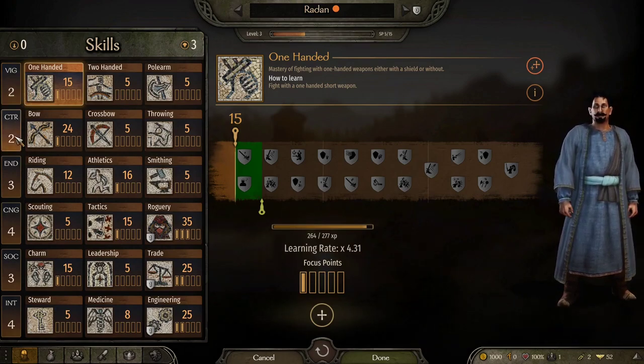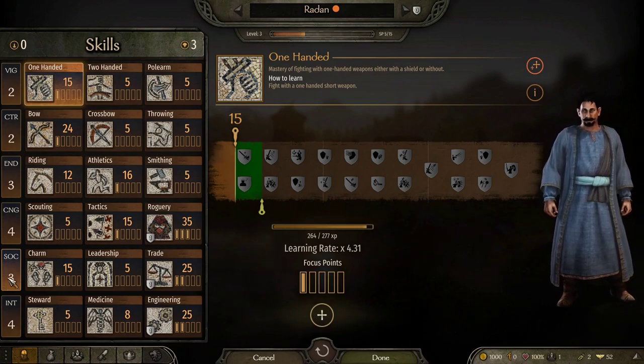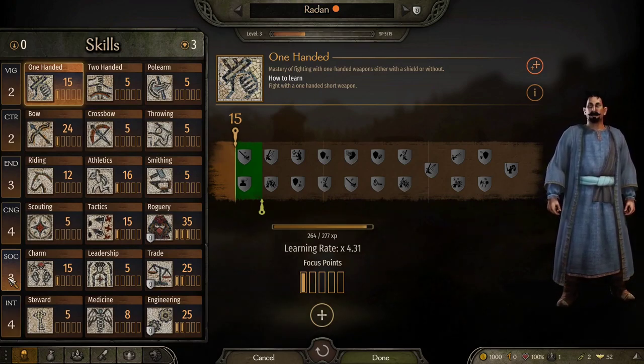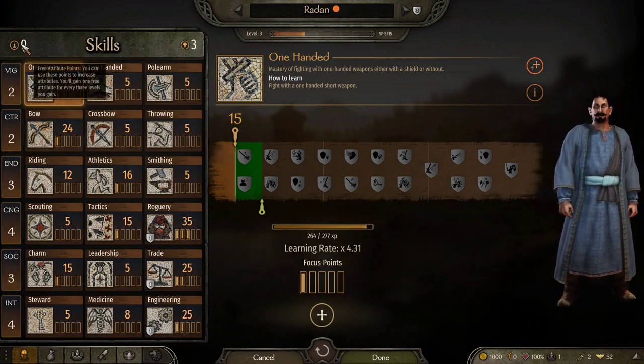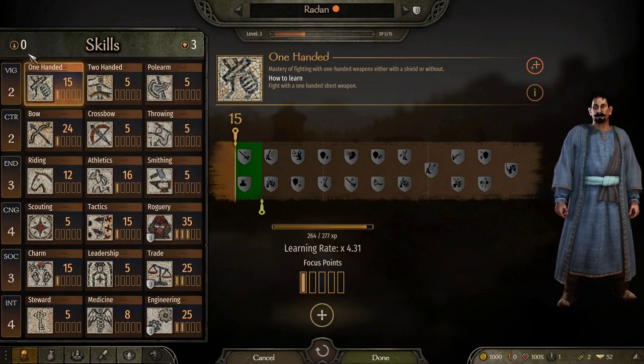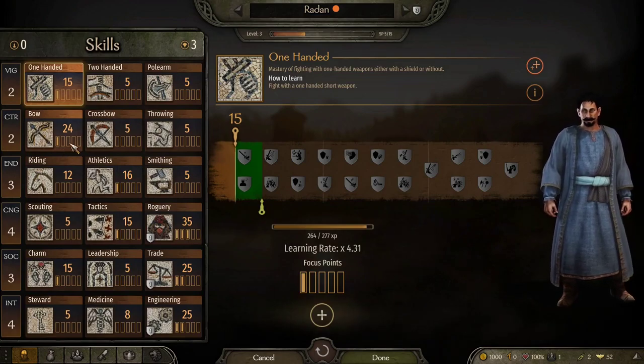You can't really tweak these when you're doing character creation. In Warband you could tweak them a little bit and add some points to them. Here you can only do that once you level up, and you can do that every three levels. You would get a point up where it says attribute points, and you can then distribute those as needed. But that only happens once every three levels.